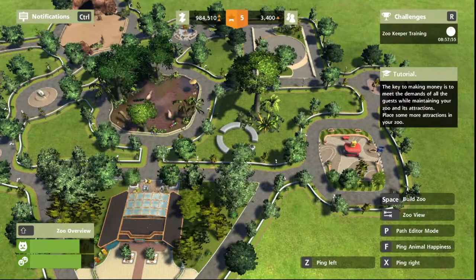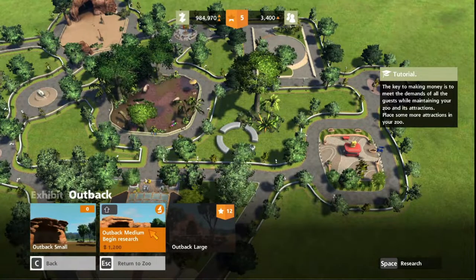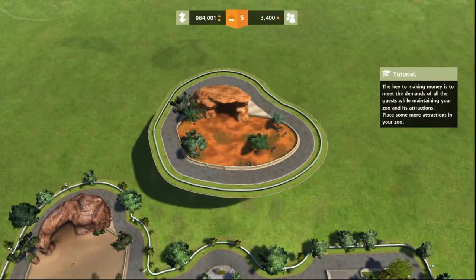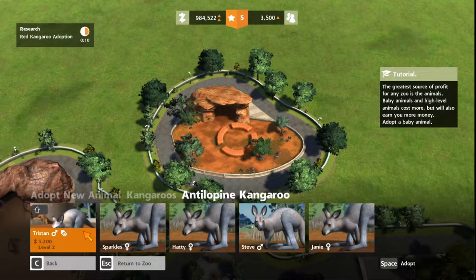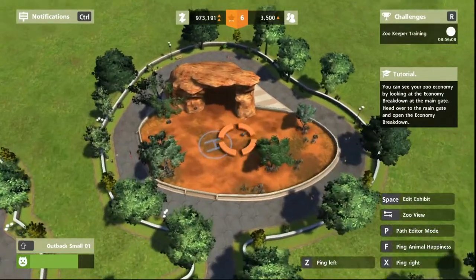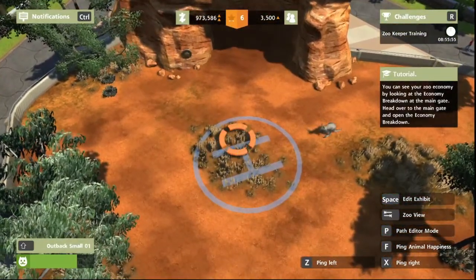Okay, let's make another exhibit. Let's give them an outback — outback small. Let's put them right here. Red kangaroo. Antelope. You know, this game is rather educational; until I played it, I had no idea there were so many variations of kangaroo. Oh, my zoo exhibit's full? He's not gonna be so happy to find out there's only two other animals in here. Maybe I should've gotten a bigger size.